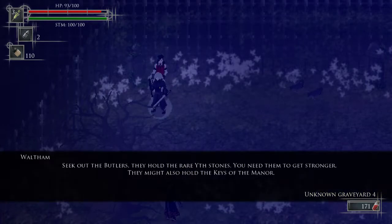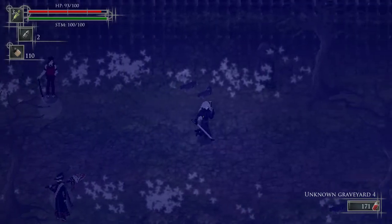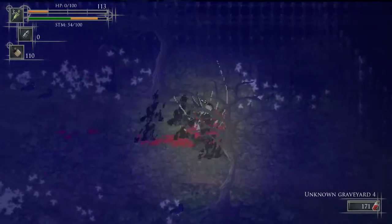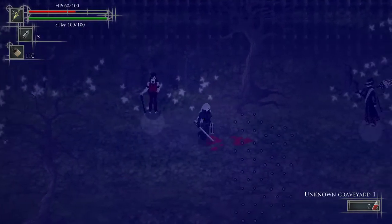Seek out the butlers — they hold the rare yit stones you need them to get stronger. They might also hold the keys of the manor. Use your yit stones carefully as they are extremely finite. Careful though — the more you use to strengthen your body, the more sanity you will lose. Sanity — that reminds me of Eternal Darkness a little bit. Do I have to start all the way from the beginning? Yes I do.